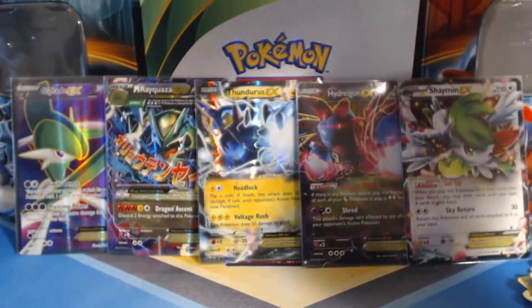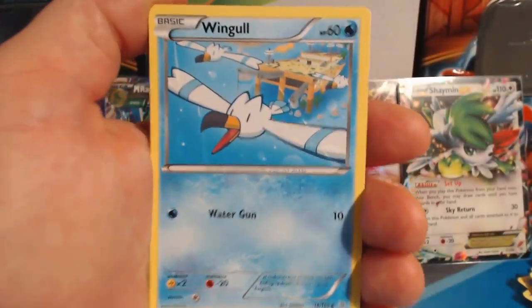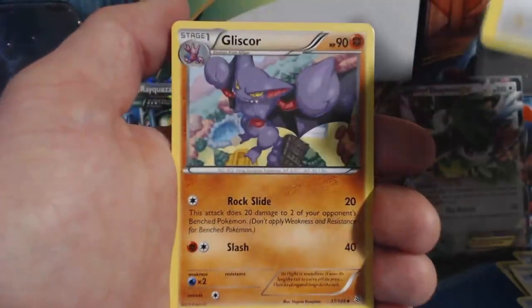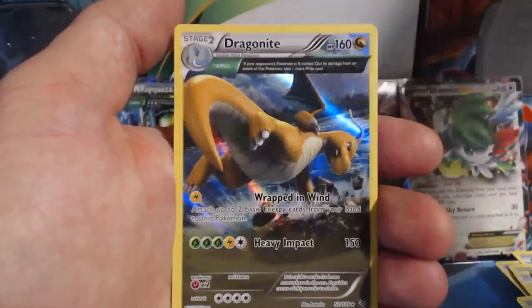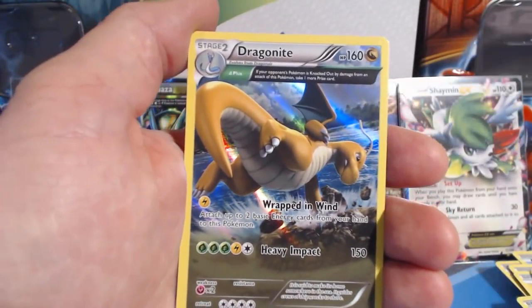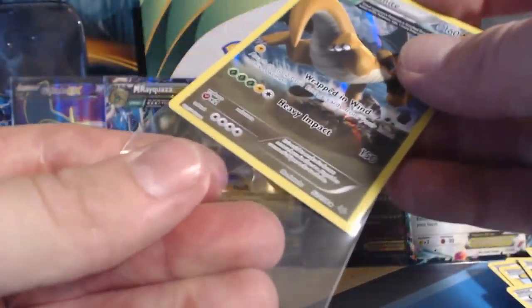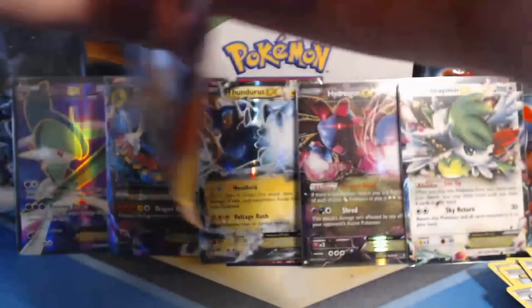All right guys, we are down to the final three packs. If I had a bell to ring, I would — signaling the final three packs. Pack: Wingull, Dratini, Electrike, Swablu, Bagon, Tranquil, Gliscor, Rayquaza Spirit Link, Fletchling Reverse Holographic, and an awesome Dragonite Holographic Rare. I'm going to put you in a protector — I have three card protectors and two packs left, so there's no way I'm getting two Ultra Rares here. Or is there? I've seen crazier things.